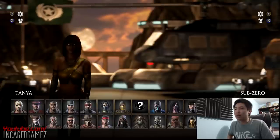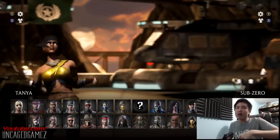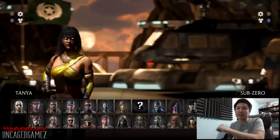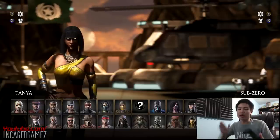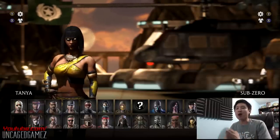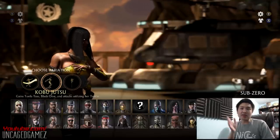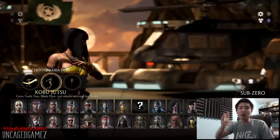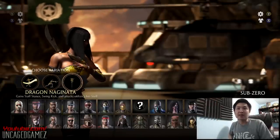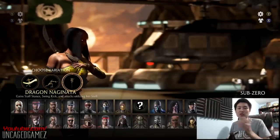Last episode we played with Tanya and threw the tower for the first time. Now we're actually going to go into training, practice, learn her combos, learn her moves, and actually know what we're doing with the character. We're going to spend one hour in practice with Tanya. You guys said try to use different variations and maybe see which one fits you better. So last time we used the Kobu-Jitsu or whatever that's pronounced. We're going to try to use this Dragon Staff one — that one looks pretty cool.